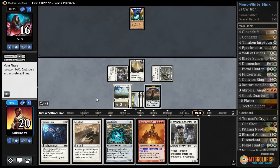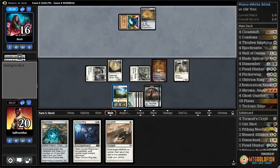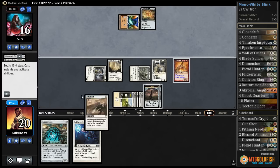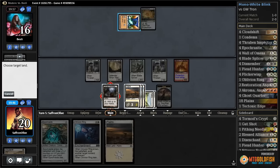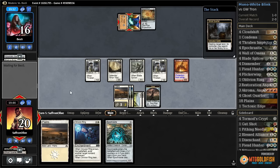Thraben Inspector, play the Plains, go — attacking with our one-ones. Play Chroma, play Thraben Inspector, get a clue, pass the turn. Opponent has Expedition Map but not a land, and we get to Cloud Shift A-Chroma. Crack a clue — there it is. Ghost Quarter the Power Plant. Make sure there's no way our opponent gets Tron.